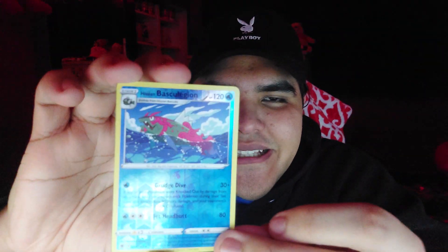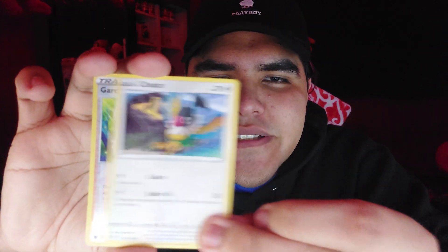Come on, give me something good at the end — something good! Oh yes! The Lilligant V! This is one of the Lilligant cards that I wanted! Last two packs for the Astral Radiance box, then we'll have the Lost Origin packs. What is this, a hairdryer? Yes — Swinub, that's adorable. And oh my god — a reverse holo! But a regular one of this card too, boys. This is the last pack — it flew by so fast, even though it's only been about 20 minutes.